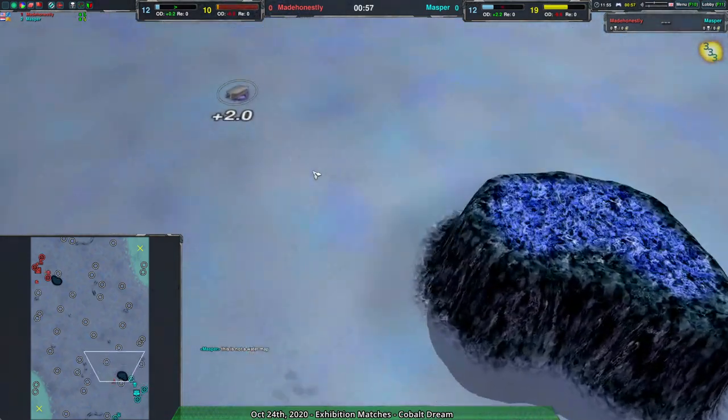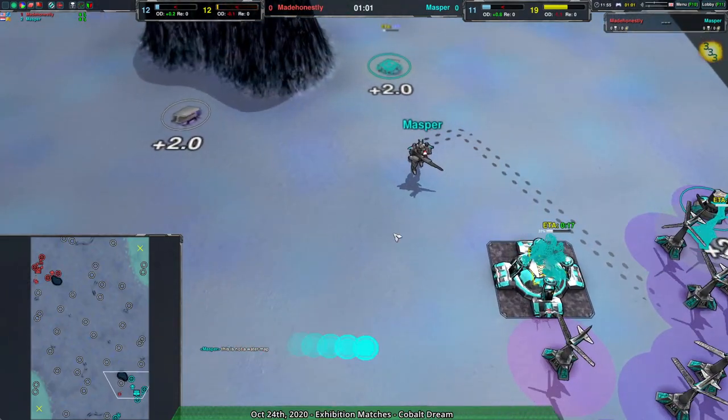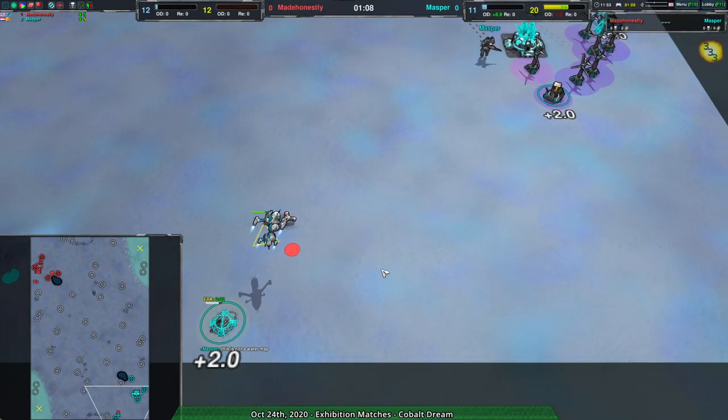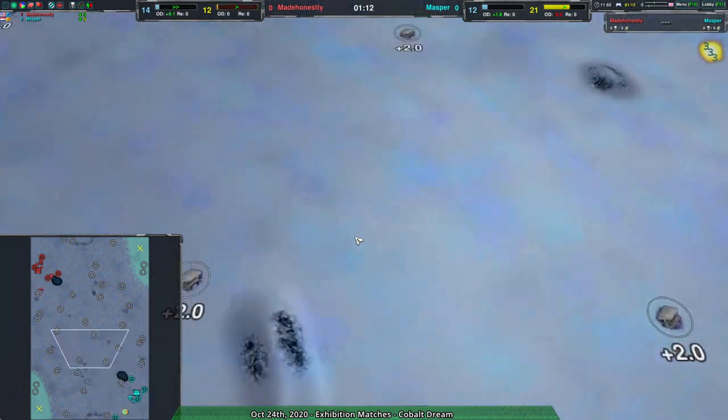Masper thought this was water. No, this is supposed to be cobalt sand. It's still very blue, but it is not water. So yeah, Hovercraft and gunships — I guess both players were confused about the fact that this map was not, in fact, a water map.